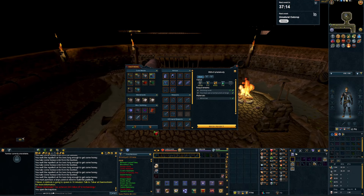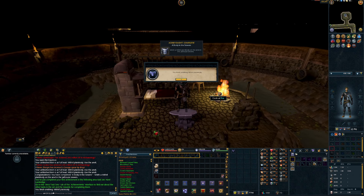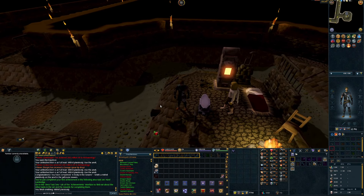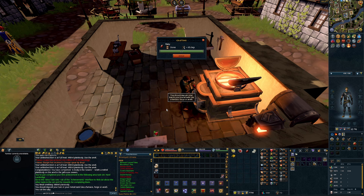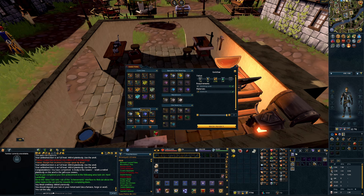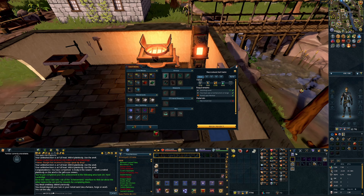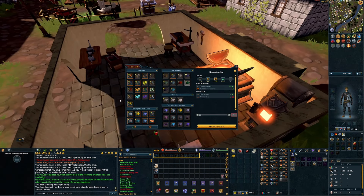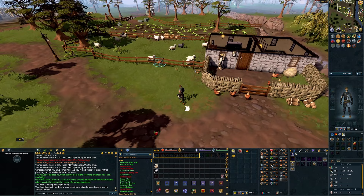We're going to complete the hard Lumbridge area tasks. First we have to create a mithril full body plate - done, that achievement is ticked off. For the second achievement we have to create an amulet of strength from scratch: smelt the gold ore into a bar, use an uncut ruby to cut it, then craft the gold bar.